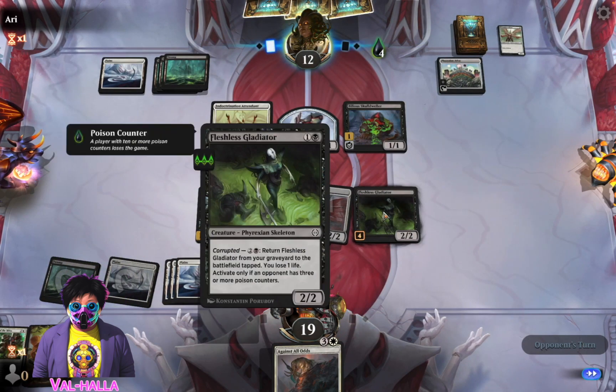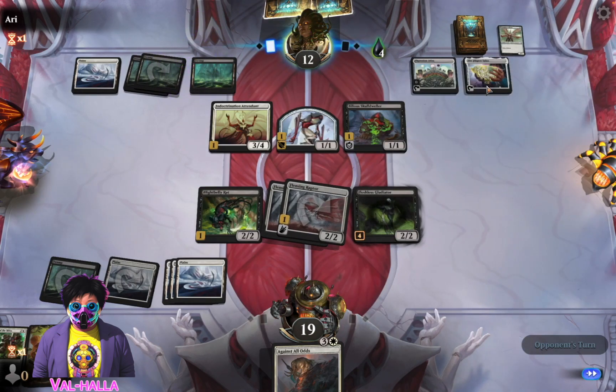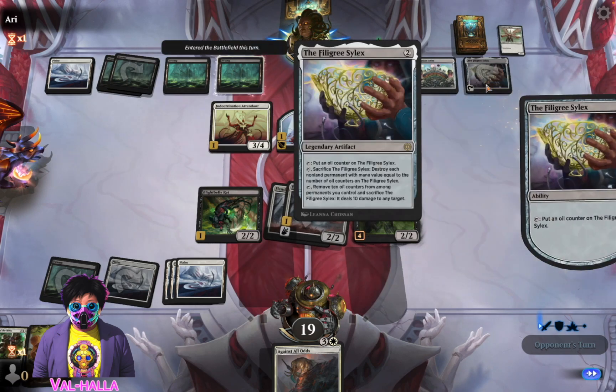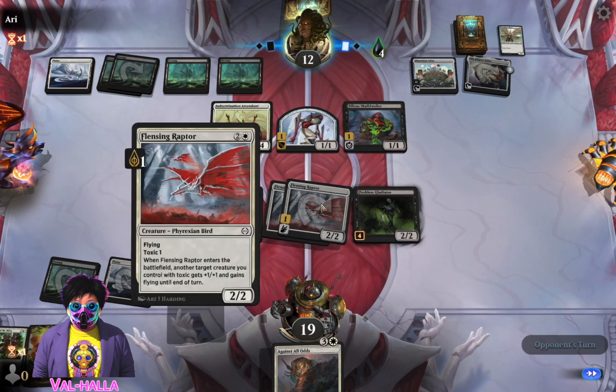Alright, so this can block great, this dies, I will proliferate. What's this do? Put an oil counter on this card, sacrifice this card, destroy each non-permanent with mana equal to the number of oil counters on it. Wow, damn. It's gonna take a while - I don't think it'll be done in time.